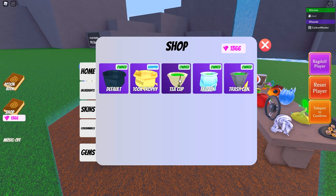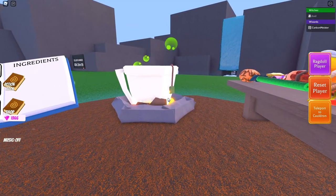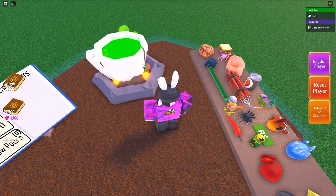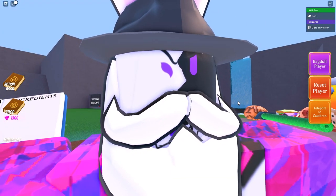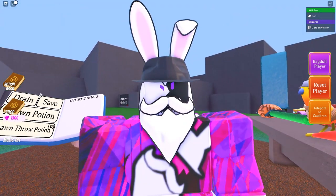Next on the list is the Teacup. In the picture it kind of looks a little bit gray but it's actually white, and then it has the tea bag hanging off it. We're going to move on from that one.